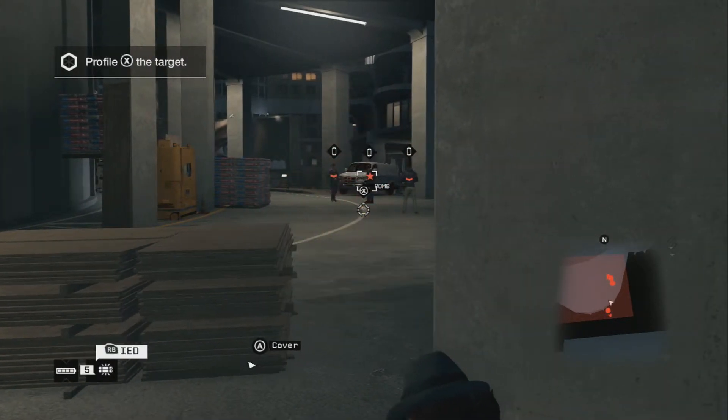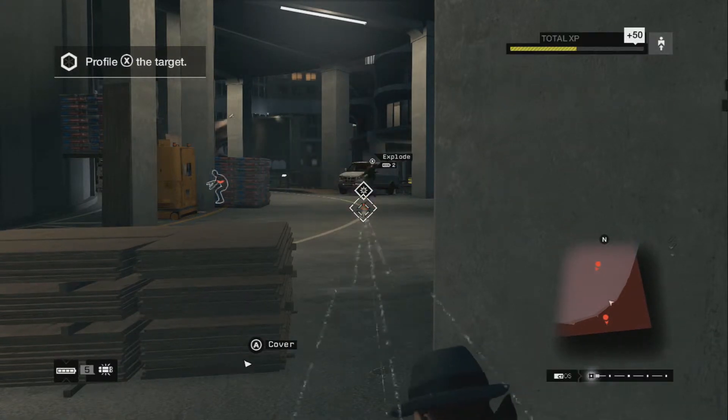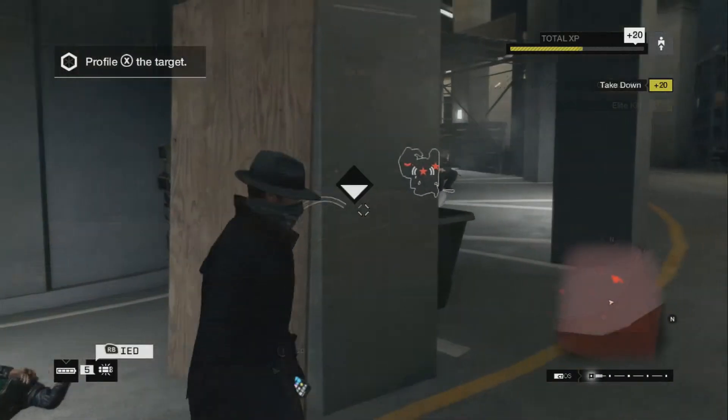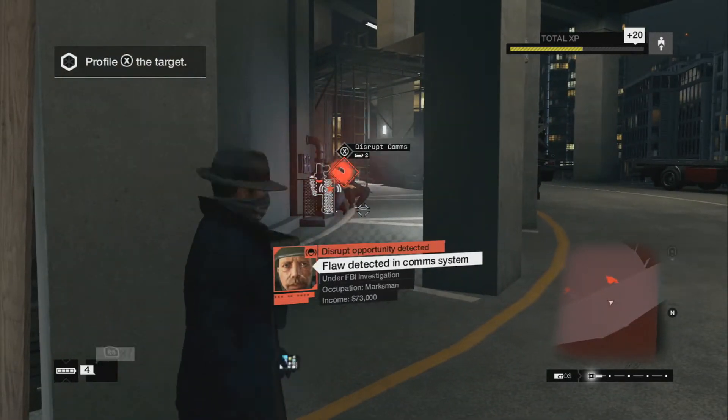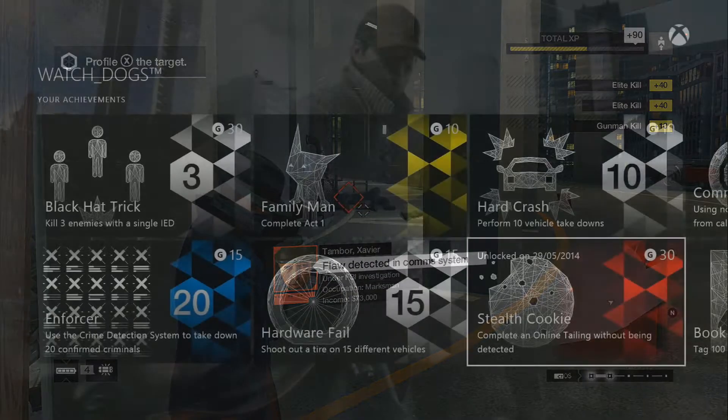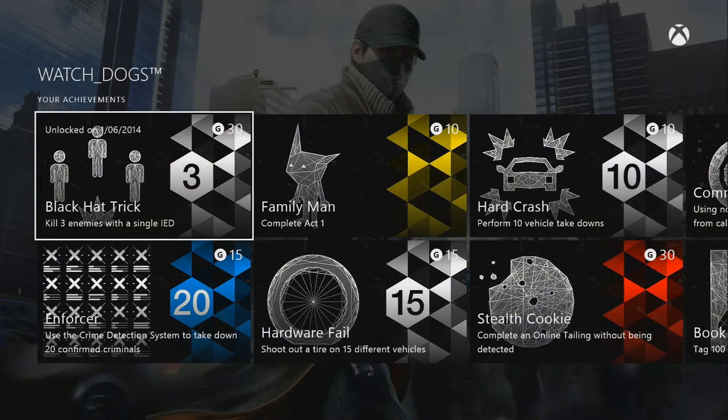Once they get close enough, I go to trigger it — I'm a little bit too slow here, and one guy runs away, as you can see there on the left. But a little bit later, there are these three guys just standing around, and I just killed three of them in one go. And as you see there, I got the achievement.